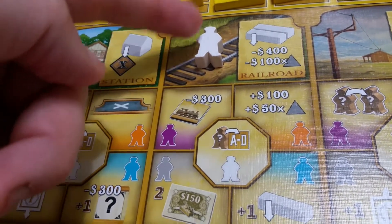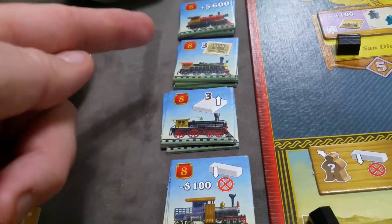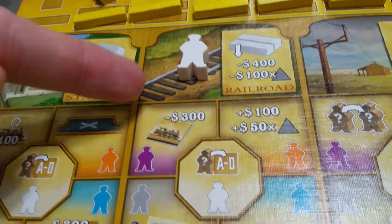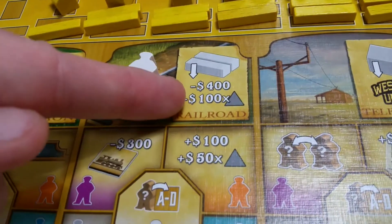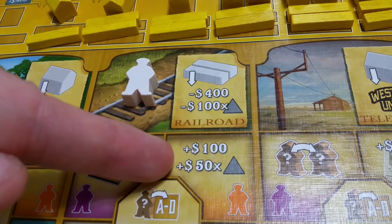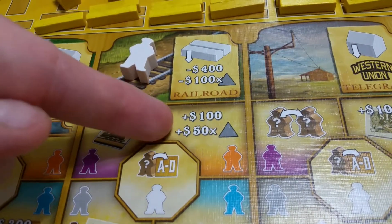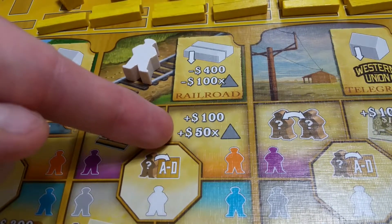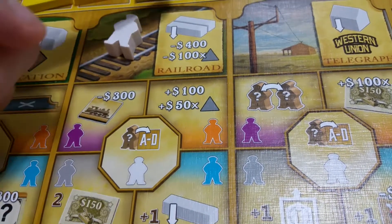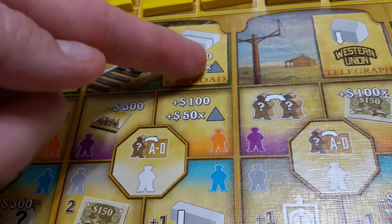For the railroad action bonuses: a purple worker lets you pay $300 to immediately take a train tile — no limit on train tiles, multiples of the same type are allowed. An orange worker gives a discount: the base cost drops to $300 and you pay only $50 for each mountain terrain tile instead of $100. A gray worker gives you two Western Union shares. A blue worker lets you place three rails instead of two, at the same base cost of $400, plus additional amounts for each hazard icon.